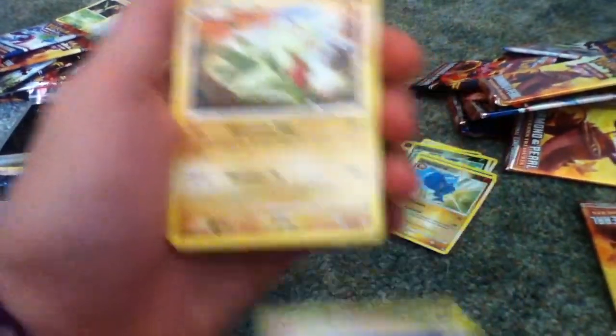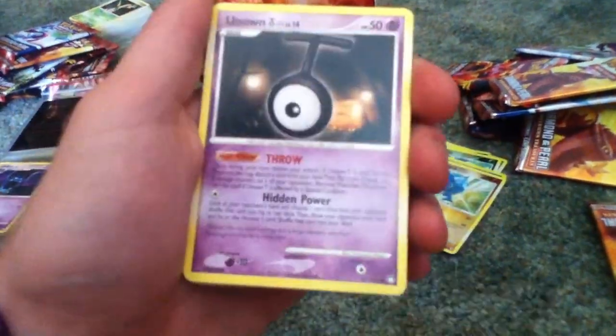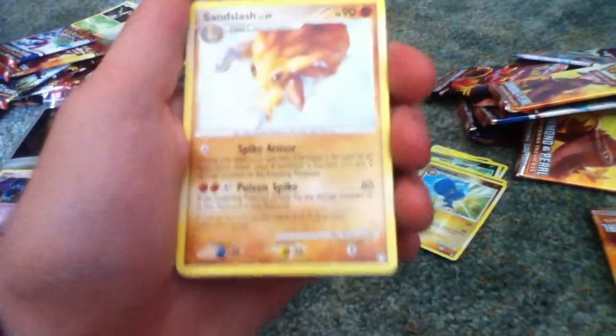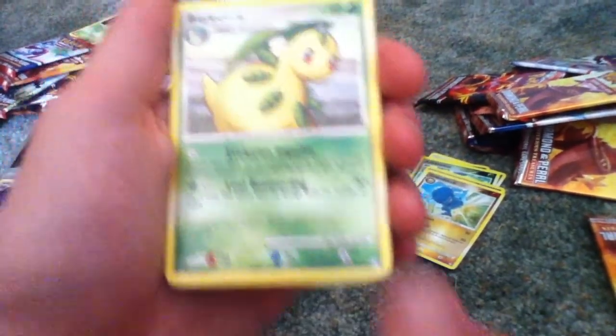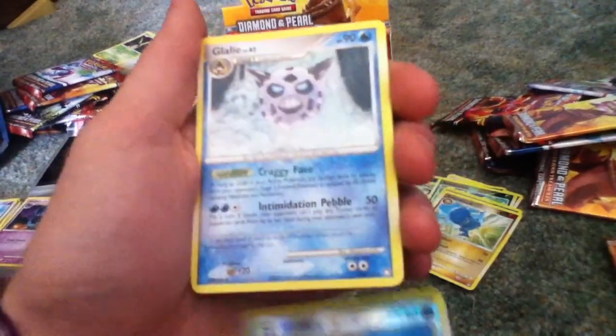Remoraid, Cyndaquil, Chansey, Larvitar, Pikachu, Unknown Teeth, Sandslash, Bayleaf, Reverse Croconaw, and a Glalie.